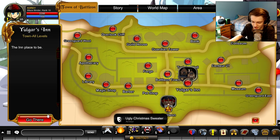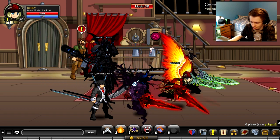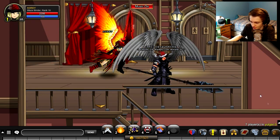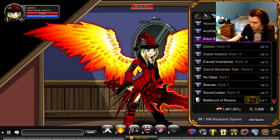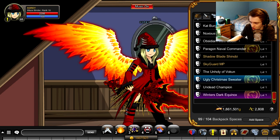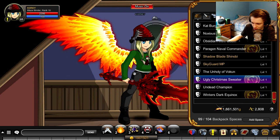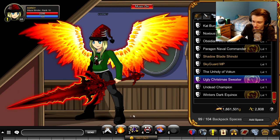Hopefully it looks good on a larger character. Okay, ugly christmas sweater — spotting it at the bottom there it is. Free AC item. Oh, the eyeballs animated — they blinked! The eyeball on the ferret just blinked when I moved.